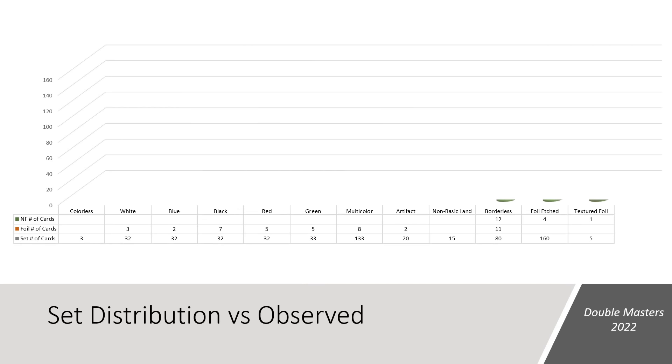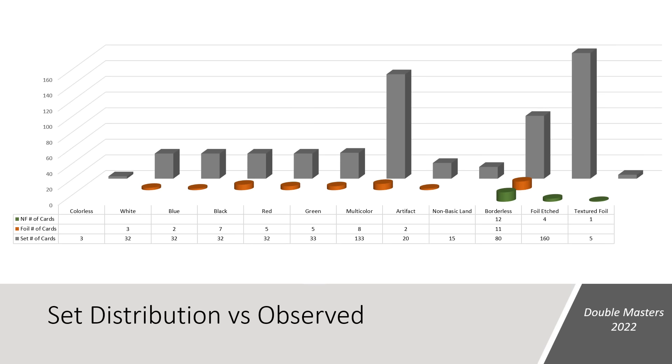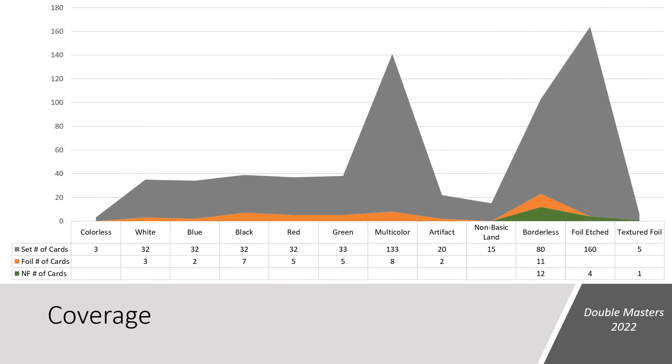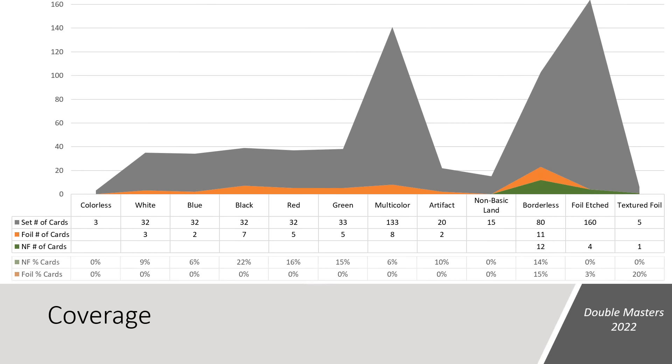Now let's pivot to the set's distribution versus this box. This chart shows all the cards from our opening — foils in orange, non-foils in green, and the set in gray as our baseline. As expected, we didn't see any non-foils from the main set, only borderless. In the foil space, we saw between 2 and 7 cards for each primary color of Magic, so there's definitely inconsistency. Being a collector box with only 4 packs and 60 cards, coverage of the set is going to be low. All 60 cards were unique — no duplicates — yet we only saw 15% of the non-foils, 3% of the foil etched, and 10% of the foils we were eligible to see.